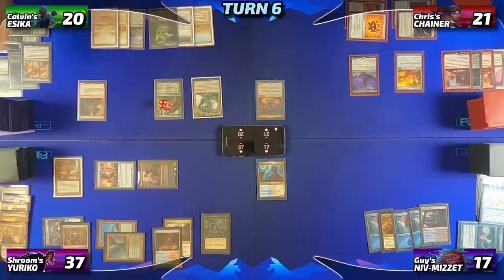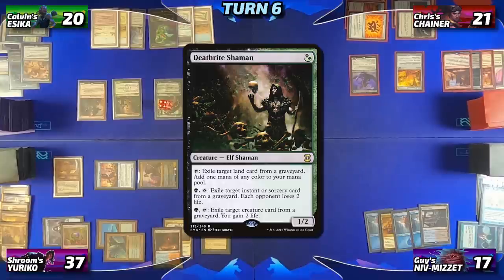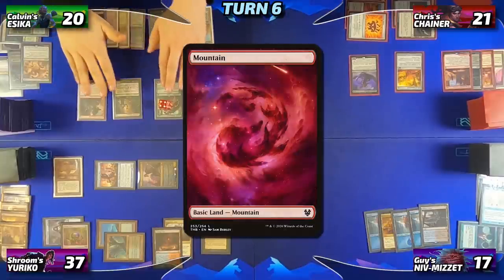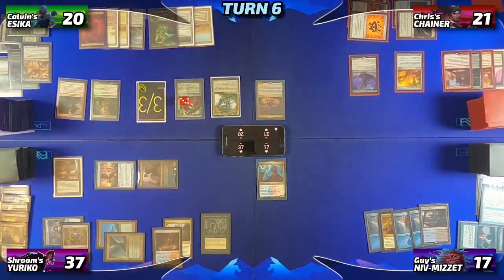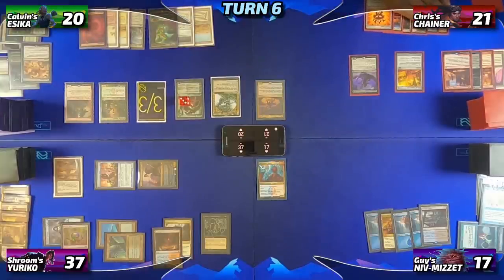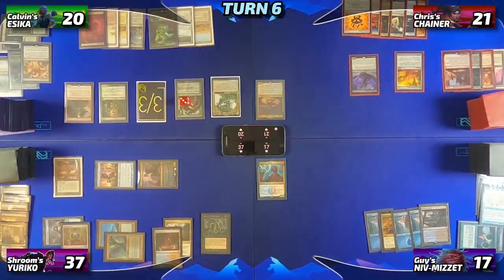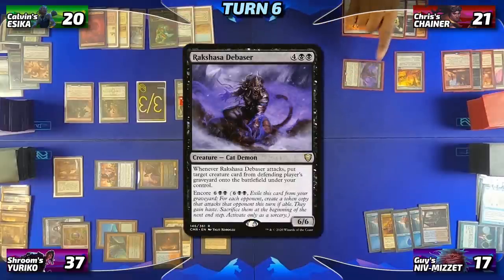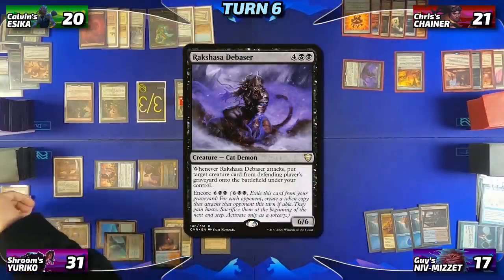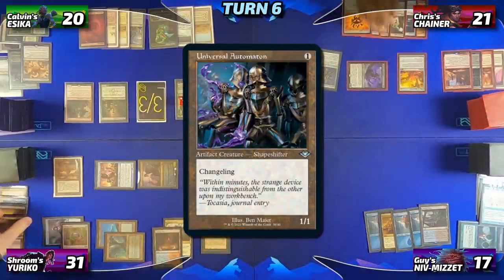Calvin will untap, trigger the bridge, and flip until he reveals a Deathrite Shaman, then draw for turn. He drops a basic Mountain and minuses Garruk Wildspeaker to create a 3/3 Beast, then passes the turn. After untapping, Chris attacks Adrian with his Raksha Debaser, which connects dealing 6 damage to Adrian, and gives Chris Adrian's Universal Automaton, which enters the battlefield.